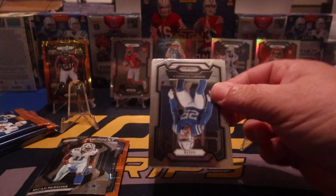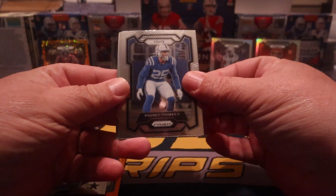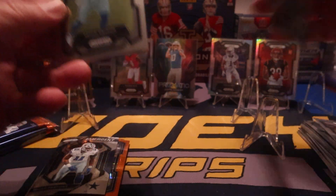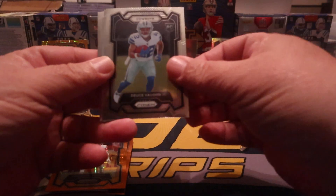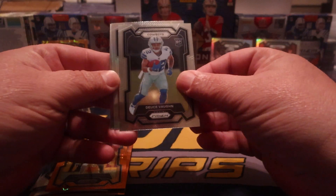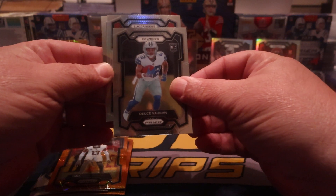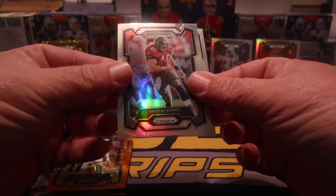We didn't get our silver yet, so that's good. There it is in the back — Rodney Thomas. Alright, Deuce Vaughn. Let's see what we got in the silver. I need a Texan — that's a Buccaneer. Nope. Michael Stott.